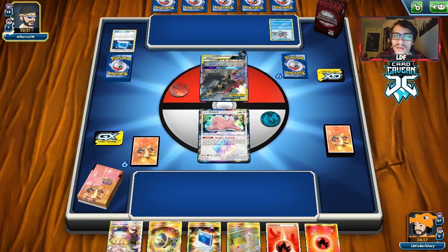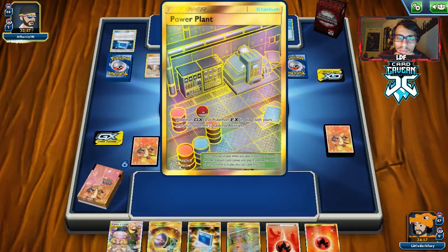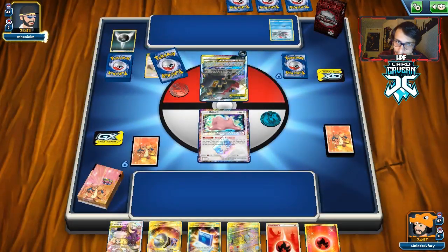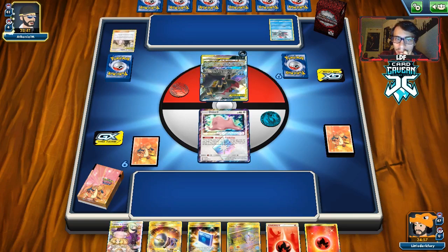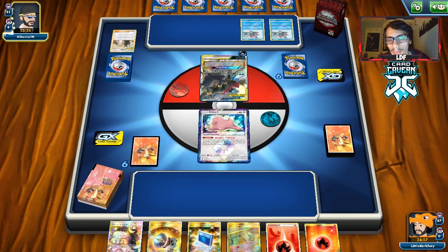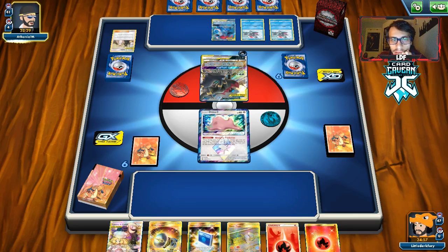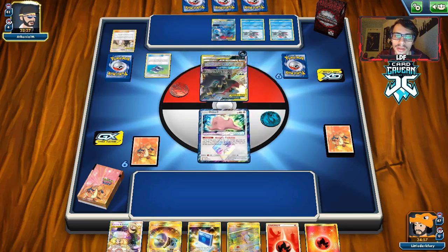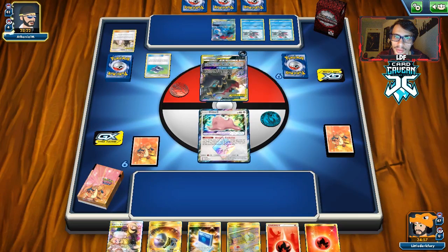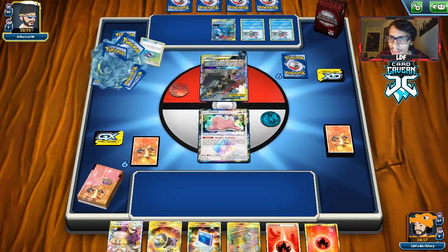We'll see if we get knocked out next turn. They might Red and Blue into a Weavile, which is not good. I guess we'll Power Plant then if they do try to do that. But I need the Silvalli. I don't know if I want to do that. Looks like we're both going to be cycling with Caitlin and Cynthia. If we can get a Pokemon, I'm very tempted to go Dedenne here. There's a Pokégear getting played — see what they find. Lillie. Okay, no Red and Blue.